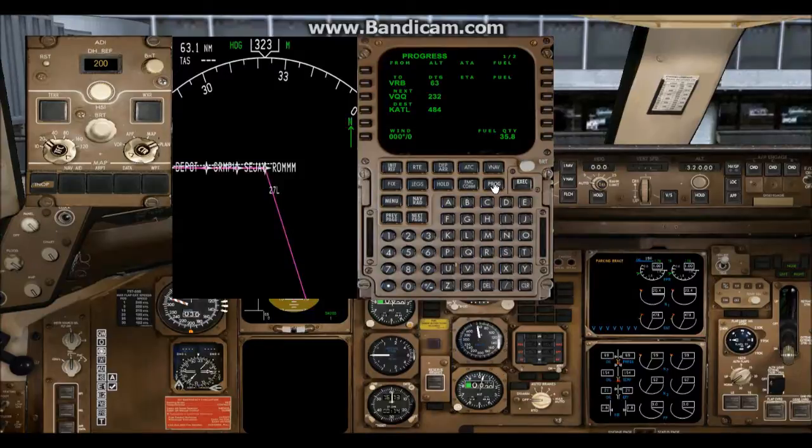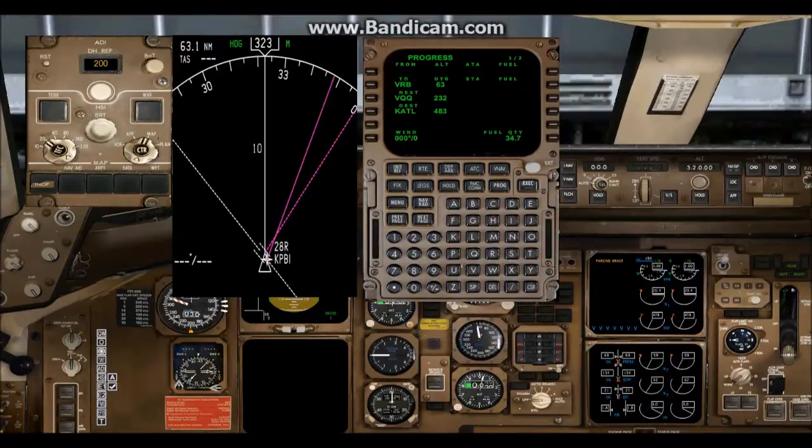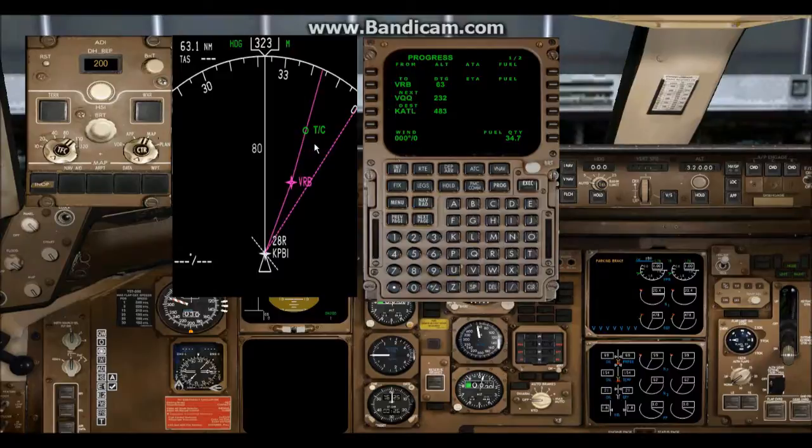Everything's good to go, and now you can set up the cockpit any way you want it. Once you're happy with your flight plan, set this back to map view. You can set your range wherever you want for your initial climb out. Here's your top of climb. I always set my heading to the initial course and then adjust it for whatever intercept angle I need to pick up the course line. Now you can close these windows or move them wherever you want, finish setting up your cockpit, and you're ready to go. Pushback — thank you.